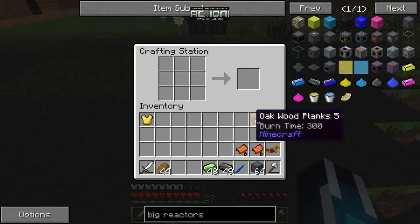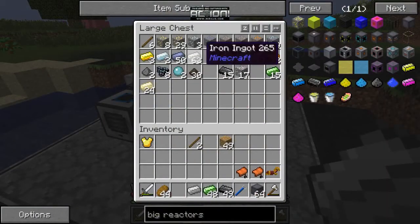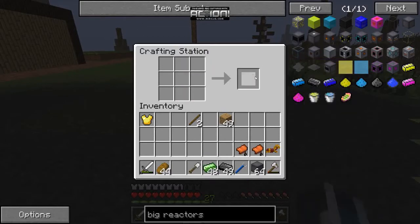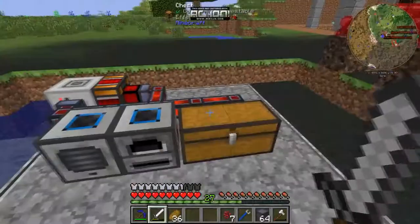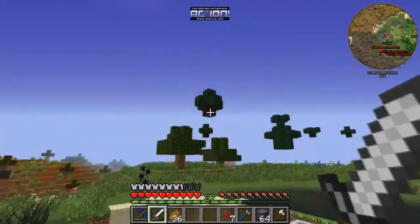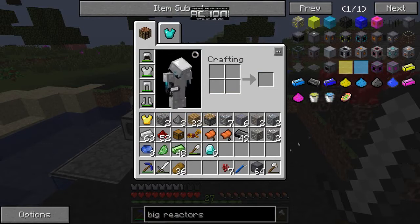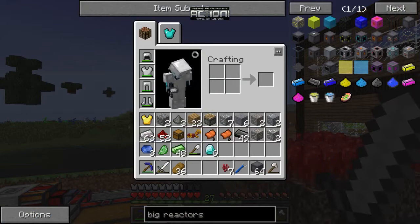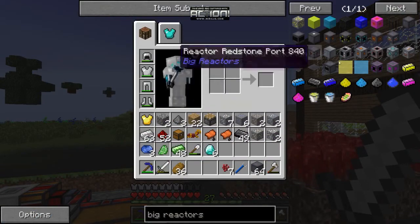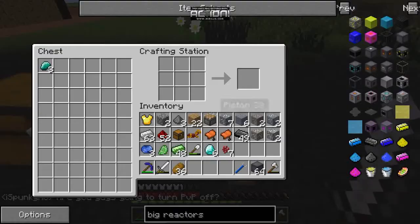We need to make some instant health potions for the nether. Now that we have nether wart we can start making some potions. Back to the reactor — I did some pillaging through the nether with my friend, which was really just him doing most of the work. We've got the nether wart going.